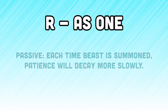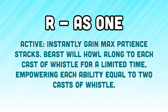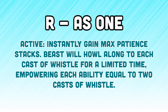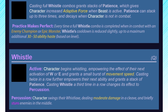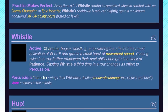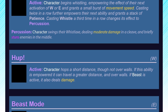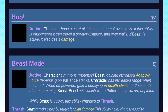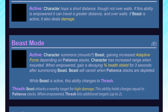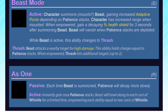R: As One — Passive: each time Beast is summoned, Patience will decay more slowly. Active: instantly gain max Patience stacks. Beast will howl along to each cast of Whistle for a limited time, empowering each ability equal to two casts of Whistle. I know it sounds like a lot, but I don't think these tools would actually be too overwhelming in practice, though they would likely take some getting used to. One thing Jack and I want to be very conscious of is carving out a unique design and gameplay space among the current League roster, so it's actually kind of important that the kit feels a little unlike other champions — especially ones that are two distinct entities working in tandem, such as Kindred or Kled and Skarl. While keeping in mind traits of the fighter archetype, I tried to balance mobility, bulk, damage, and crowd control options in a way that is on par with recent champion releases.